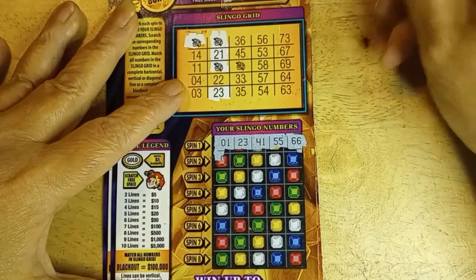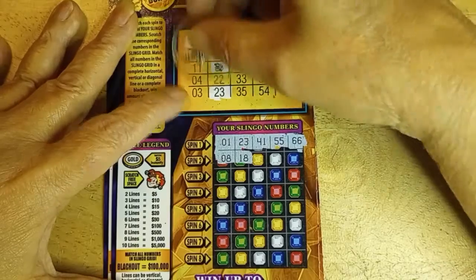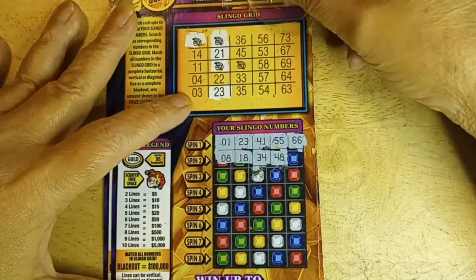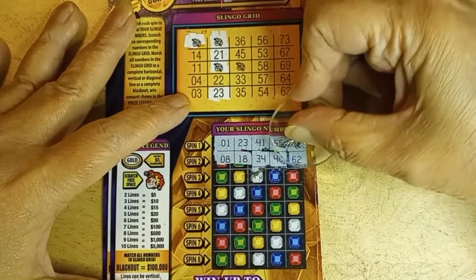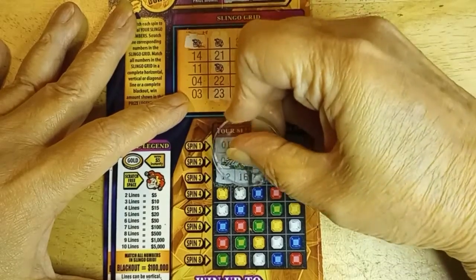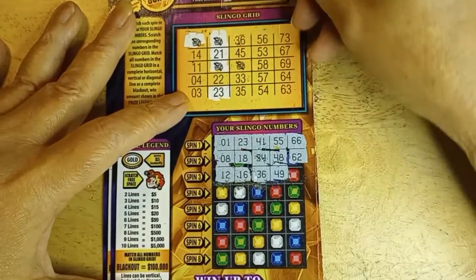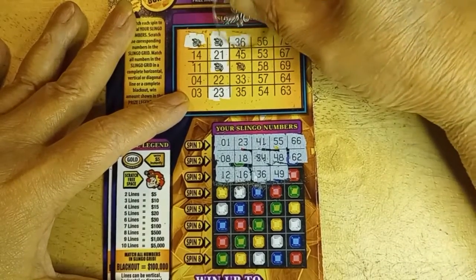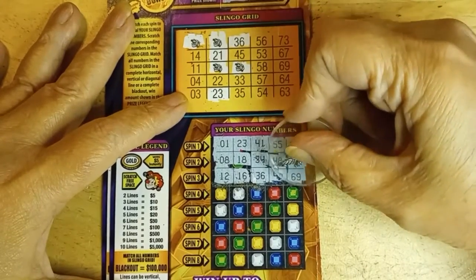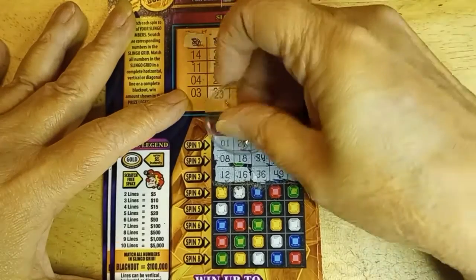8 and 18. No 8, no 18. 34, 48. No. 62. No. Come on, Slingo. 12 and 16. 12, 16. No. 36, 49. I was wondering if you were going to give me something more to scratch. No. And the O is 69 — I've got that one too. All right, next.